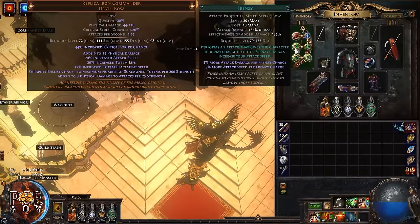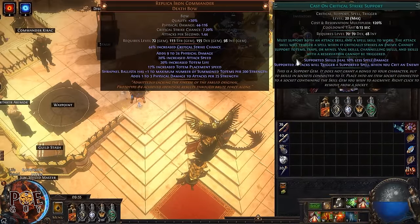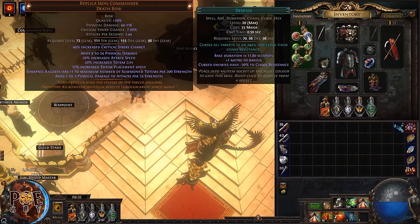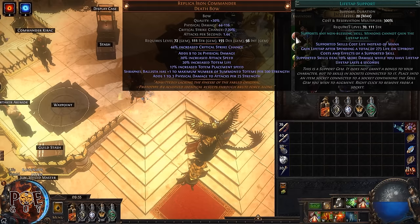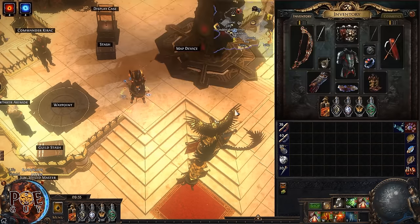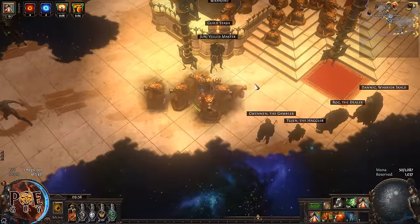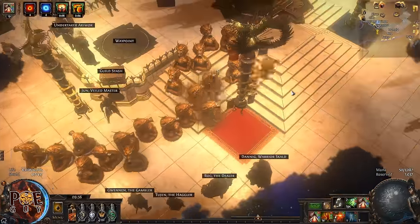For the bow setup, we have Frenzy, Cast on Critical Strike, Summon Ice Golem, Culling Strike, Despair (our curse), and Lifetap — because we are reserving 100% of our mana. A lot of new players don't know how this works: in your maps, you place your totems and shoot with Frenzy from time to time to get Frenzy charges.